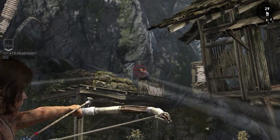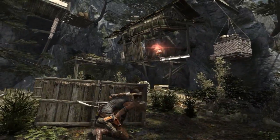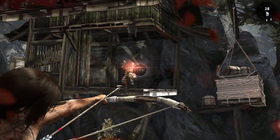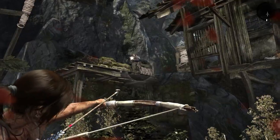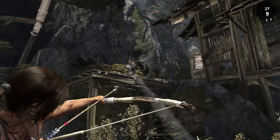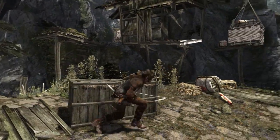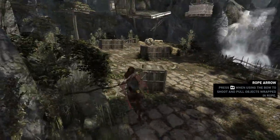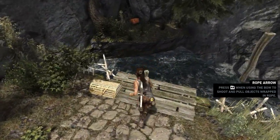There we go — that guy is not going to be easy to take out. Let's wait a minute, wait for him to shoot, move here, take him out, and that just leaves this guy. Zoom in and there we go. Anyone else? Music died down, looks like we're good. Now we can use this rope to do some puzzle solving, which is fun.